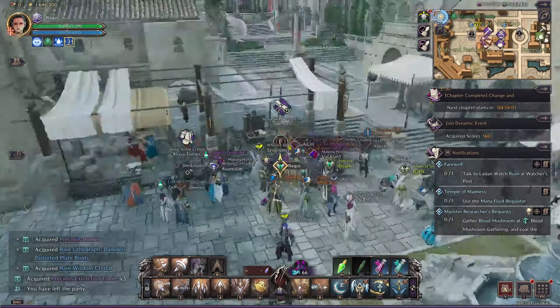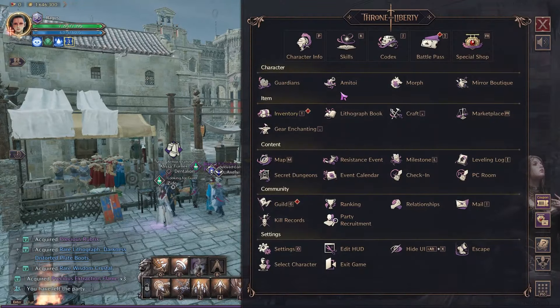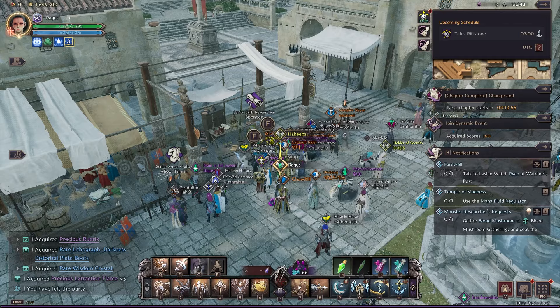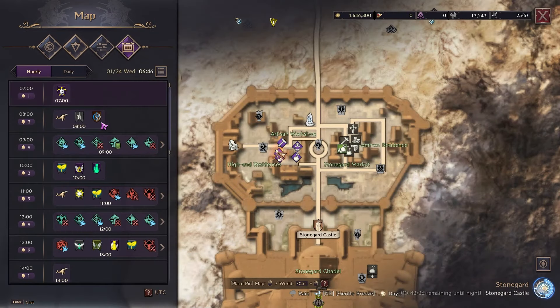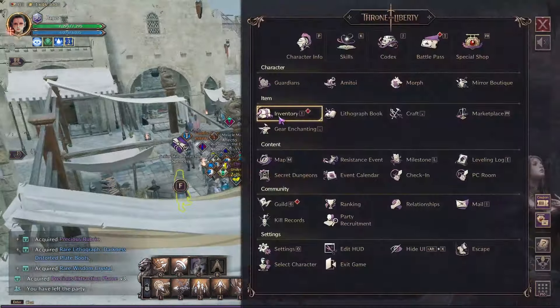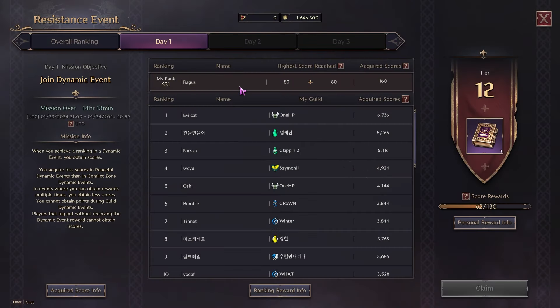These skills are blocked because you get them through resistance events. Resistance events are basically any of the events that you usually get in your upcoming schedule. For example, you go into your map and you see any of these types of events. You get more points by doing the conflict events at the higher levels, and then the peace events — correct me if I'm wrong, I'm here to give information.